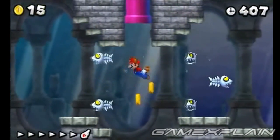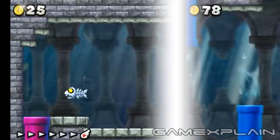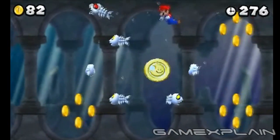The second Star Coin isn't much tougher. Just enter the bright pink pipe at the top of the screen. Star Coin number 3 continues the trend, and is just before the end of the level. Just catch the attention of one of the Bonefins to open a gap.